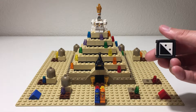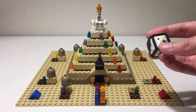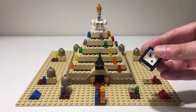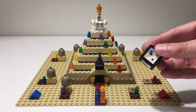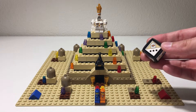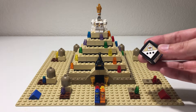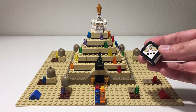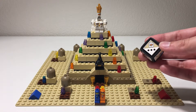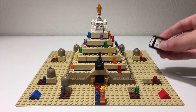There is the rotate-the-pyramid tile, which lets you rotate a level and move one space. Finally, there is the move-the-mummies tile, which lets you move the mummies and then move three spaces. This is actually the tile you need to roll to beat Ramses at the end of the game when you get your piece up to the top of the pyramid.